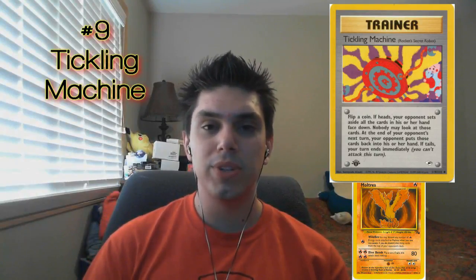This was actually used in some decks that would try to deck out your opponent. You would play Tickling Machine and combine it with stuff like Impostor Professor Oak, forcing your opponent to draw seven more cards. They couldn't shuffle in their hand because it was set aside. Then you would use Moltres from the Fossil set to use Wildfire and discard cards from your opponent's deck. So this was actually used in a somewhat competitive deck. But like the other Rocket's Secret Machine — the Thoughtwave Machine — when you play this one and you get tails, your turn's over. There's probably nothing worse than just having your turn end when you still wanted to do other stuff.